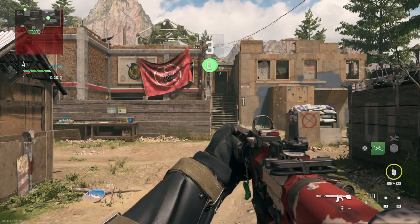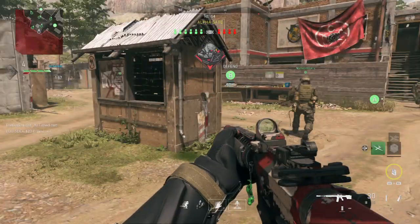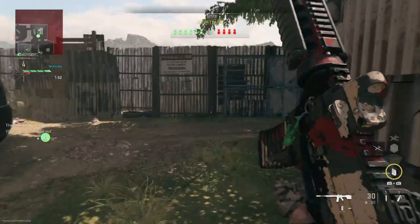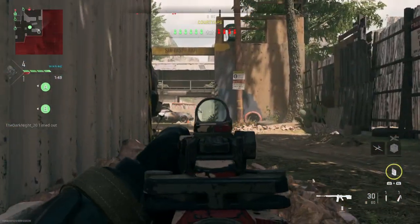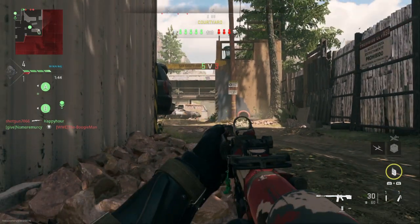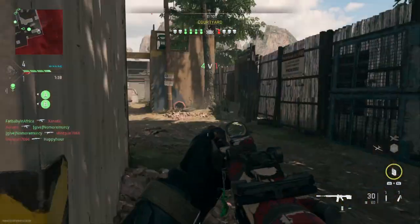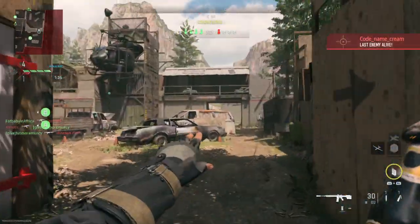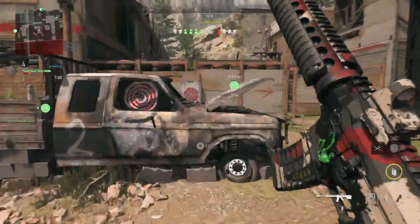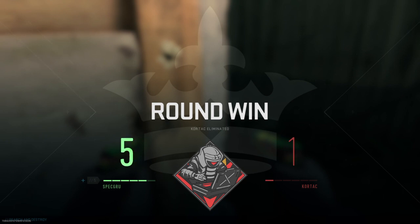Search and destroy. All Sabre, secure a perimeter around the objectives. Copy that. UAB online and opting the AO. We took a victory there. Prepare to repeat it.